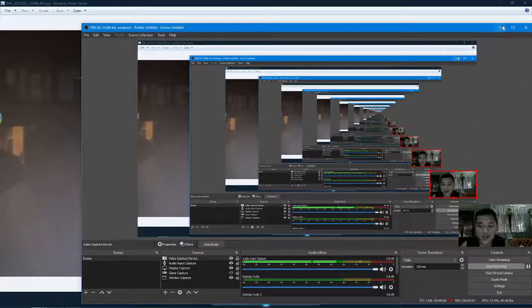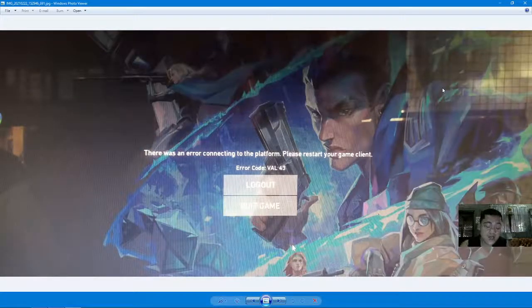Hello guys, welcome back again to our YouTube channel Pinay Spider. For today's video, we have a request from our subscriber regarding this issue — it's Valorant again. The error is: 'There was an error connecting to the platform, please restart your game client.' This is error code Bug 43, as you can see here.